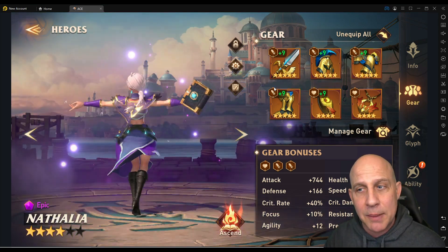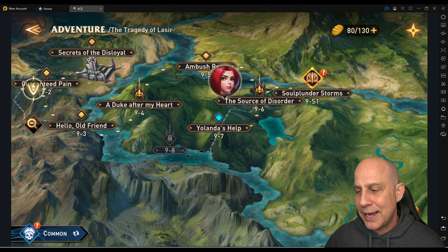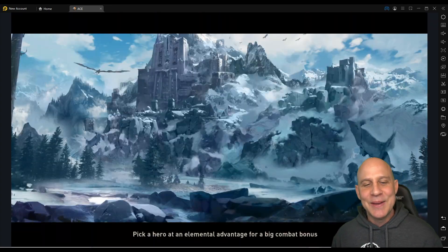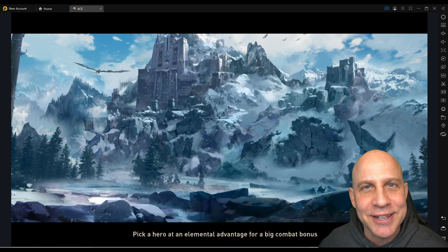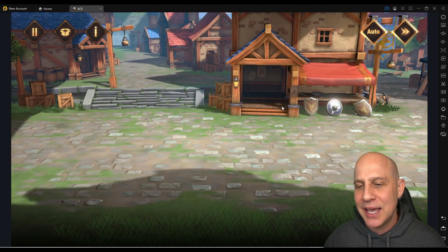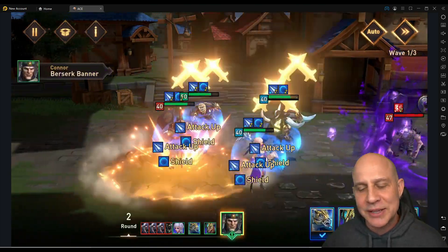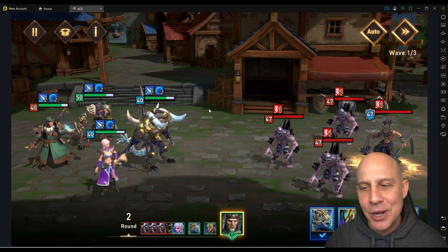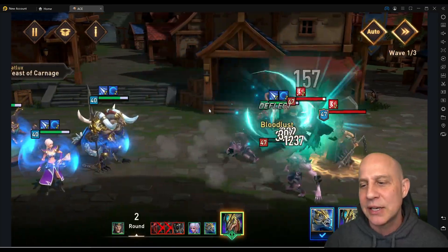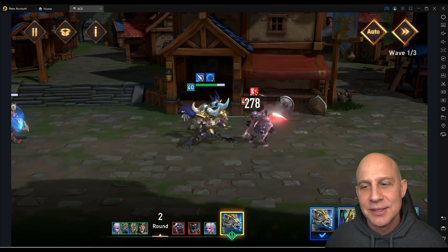This is free gear that you get dropped from adventure mode. Let's go to the next one I'm on currently — it's 9-7, should be okay. If it gets hard, we just bring in a friend. We can have 50 friends use their strongest champion three times a day. Make sure you get some friends that are high level — get the ones that are whales. If you need friends, get in the Discord, link is down below. Speaking of Zatlux, there he went, doing his magic.